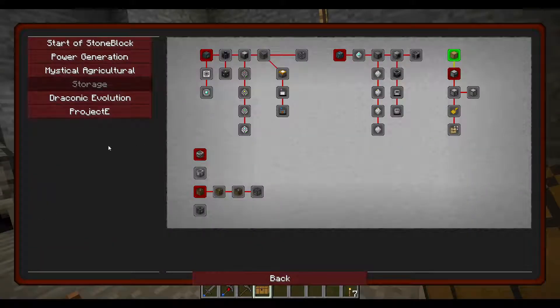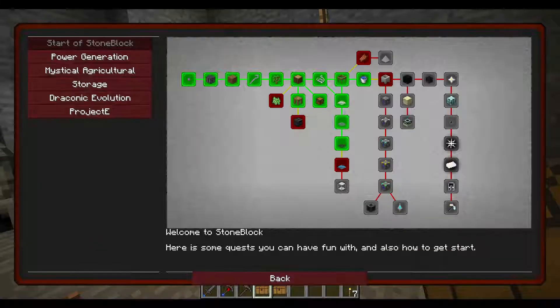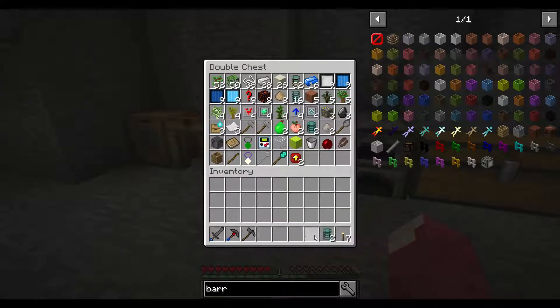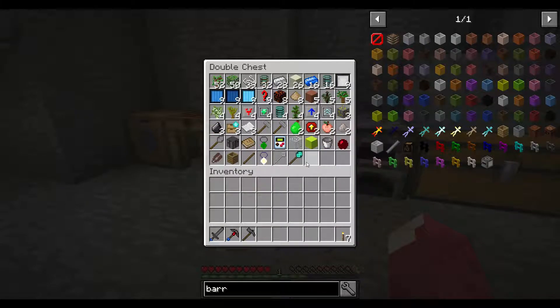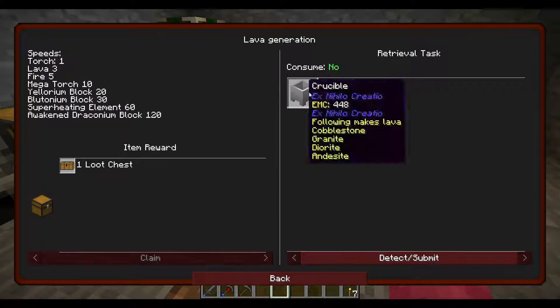I made an iron draw and the speed upgrades — those are cool. I also made a diamond wand and the repair item on it is awesome. What I want to do now is make a crucible to start getting some cobblestone.